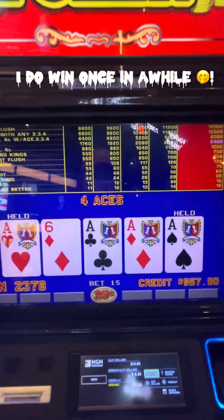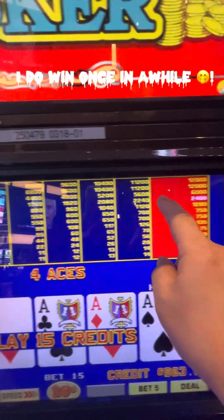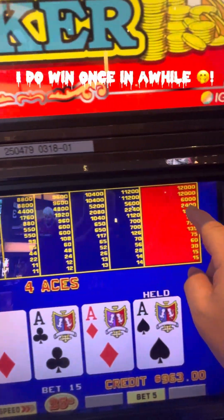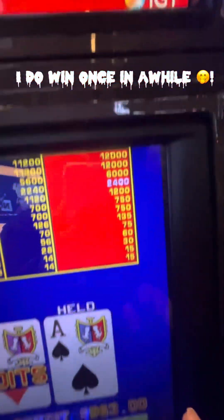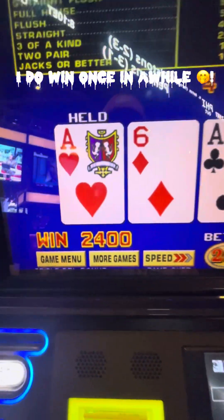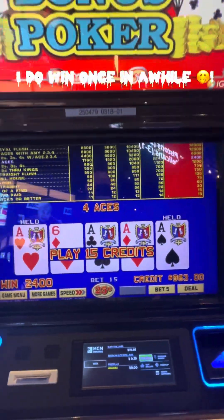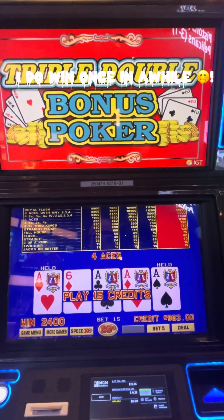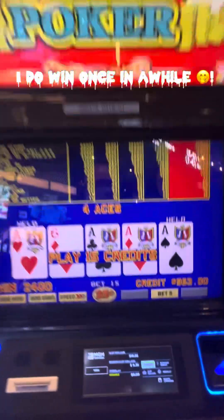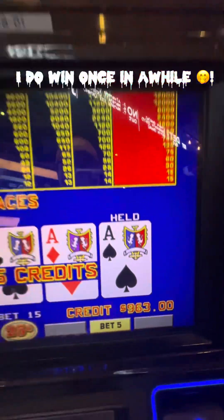Here we are — held two aces, now four aces, that's a jackpot. Four aces, quarter denom — 2,400 quarters. I don't know exactly how much that is, but it's a jackpot. I wish I was playing a dollar denom. Started out with 300 and now up to 960.